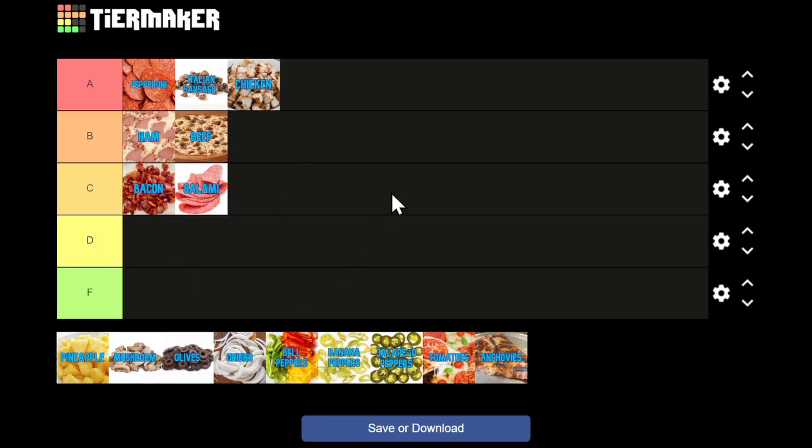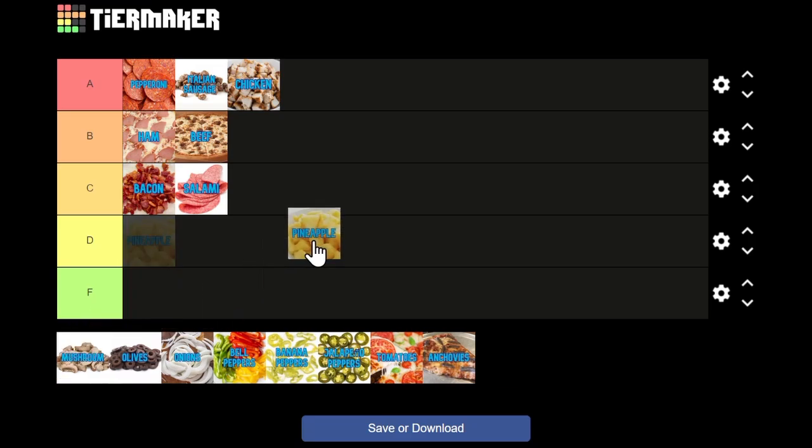Next we have pineapple. I know this is the internet meme — complaining about pineapple on pizza — but I'm a pineapple on pizza guy, and I'll give it a B. I like a good Hawaiian, and pepperoni and pineapple makes a good combination too. If you take a chance and don't always pair with ham, doing Hawaiian ham and pineapple is always a classic. It's actually one of my more favorite non-meat toppings.